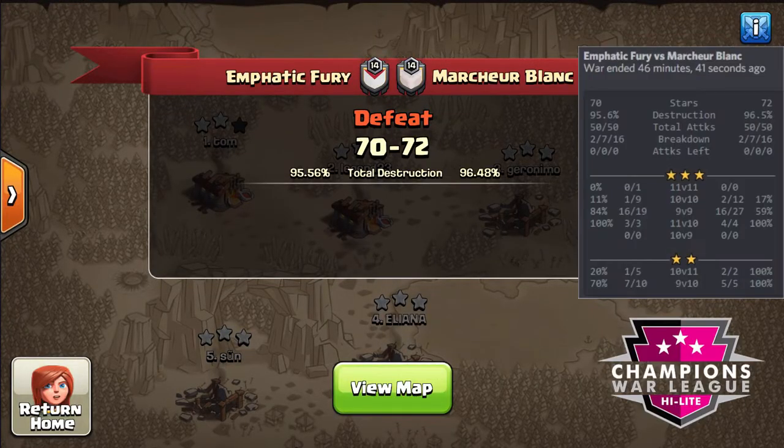Hey guys, here for another Emphatic Fury War Recap. Week 2 of this Highlight League for CWL, we got Marchant Blanc — those are the French White Walkers — and yeah, we got defeated. We got a really great start. Checking the stats, you can see our 9s just wrecked their bases on this one.